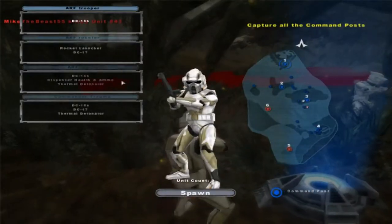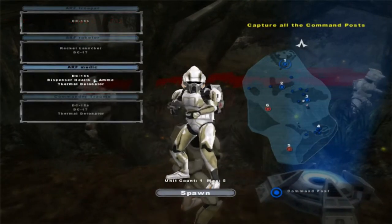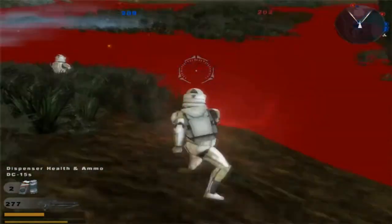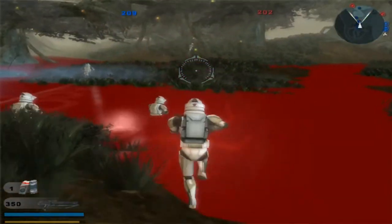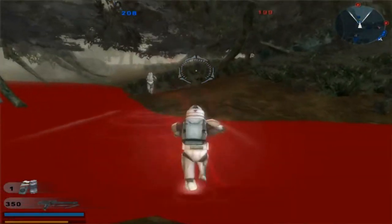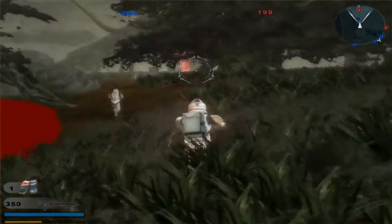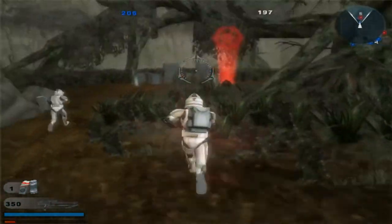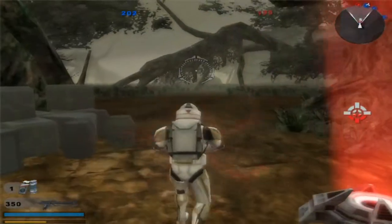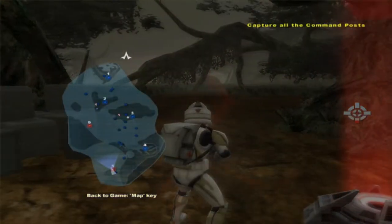Alright, there we go. Rocketeer, Medic — we'll play as the Medic. And as you see, the sides are actually pretty even overall. Wow, that's weird — they don't have anybody back here? Maybe it's because of where their command post is.